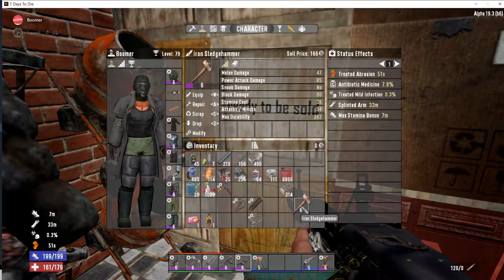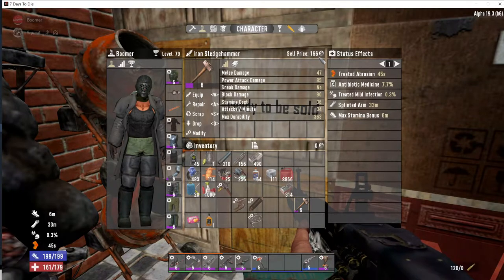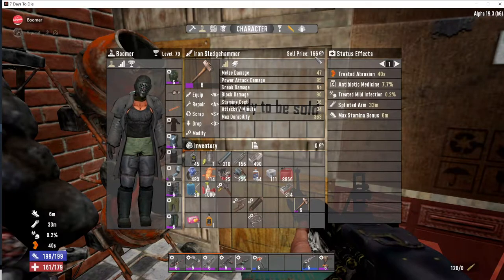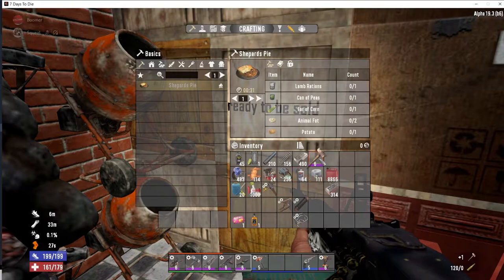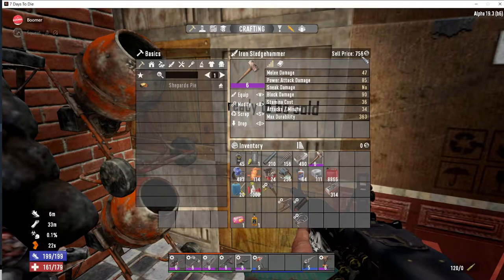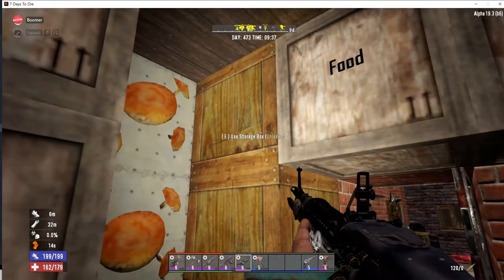Let's say you find this sledgehammer. You can sell it as you can see for 166 dukes — that's not so much. You want to maximize your profit, and the first thing you want to do is repair it. Remember 166, and when you repair it you can see the price goes up and now you can sell it for 756. All you need is a repair kit.